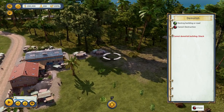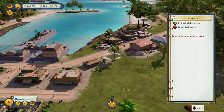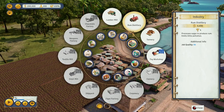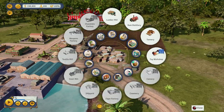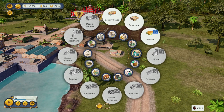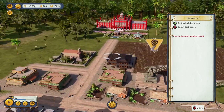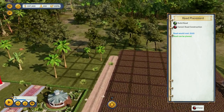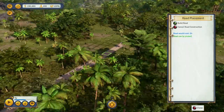We're starting off in the Colonial era. We're going to go ahead and put some more homes down — a brick home right there, and another brick home right there. We need to extend this road, run it like that, all the way out here like this. That'll give us enough room.